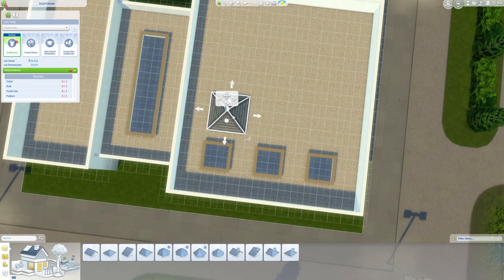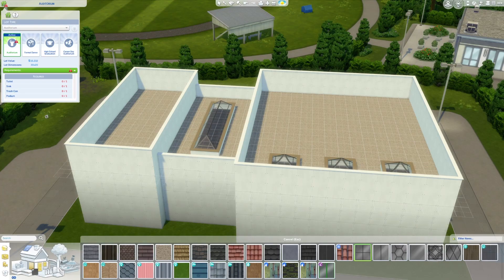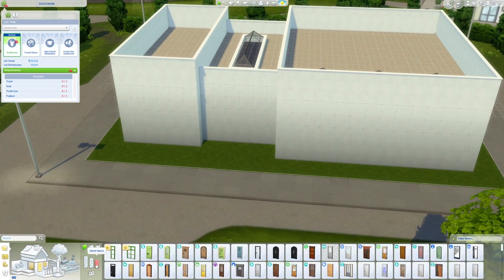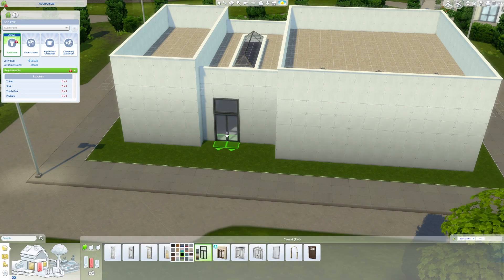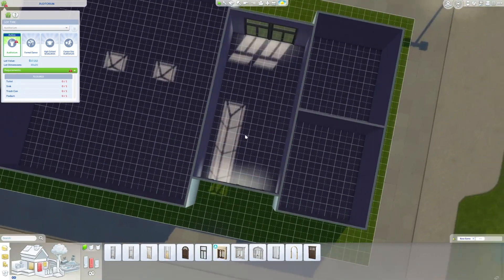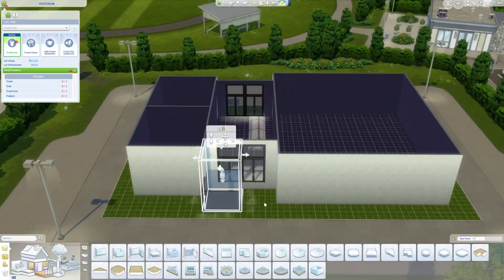So you have to do one that's like a regular auditorium, one that has objects for a formal dance, one that has the high school graduation, and then lastly career day event. So there's different objects that are required for each particular state of the lot.